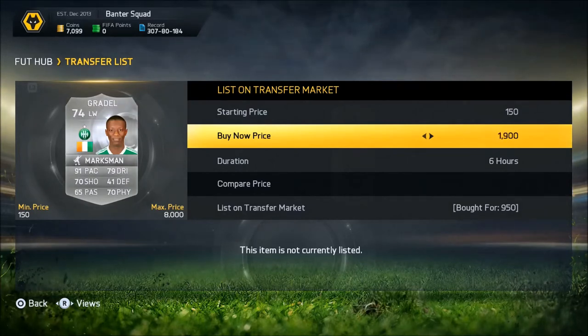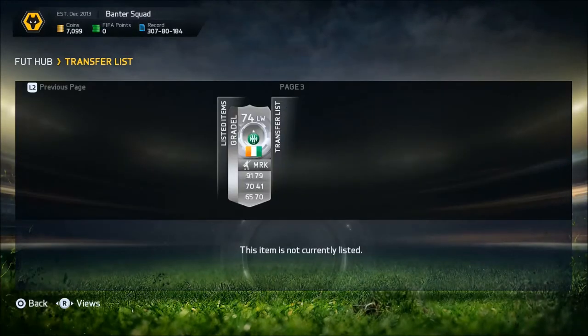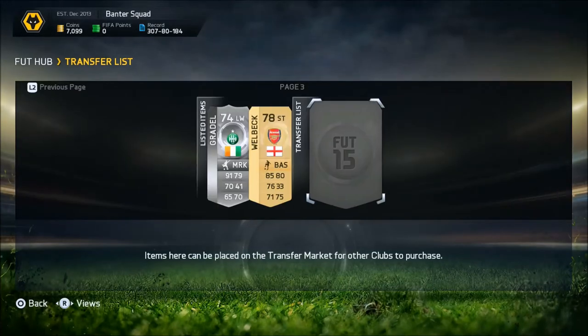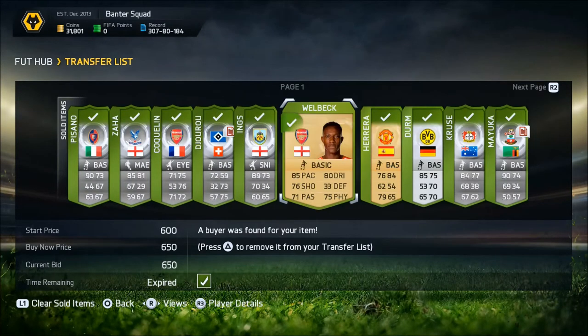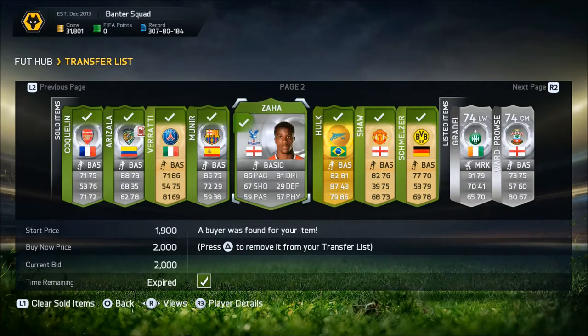This Gradel we bought for $950 coins and we're looking to sell him for $1,900, but unfortunately he does not sell. We have to relist him at $1,800 coins — only $100 less, but it's fine. We get that back and that's the last trade of the batch. Everything sold and we're sitting on 31,000 coins with three things still selling, meaning we have around 35,000 coins.